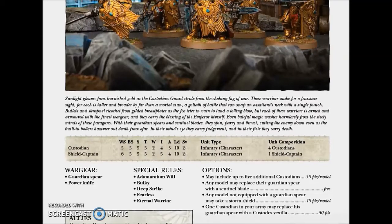The Shield Captain has Weapon Skill 6, Ballistic Skill 5, Strength and Toughness 5, 2 Wounds, Initiative 5, 4 Attacks, Leadership 10, and a 2+ Save.